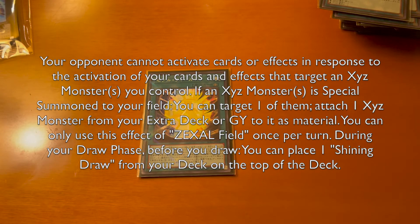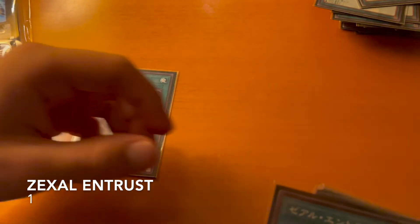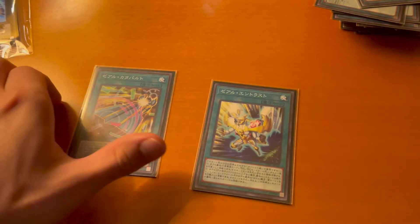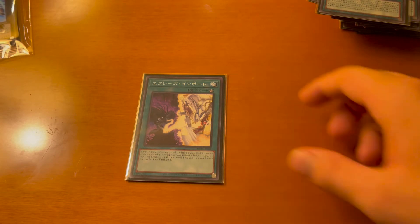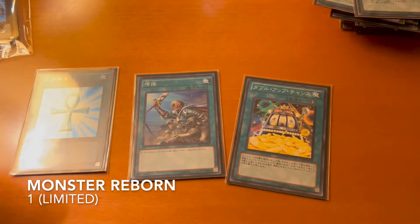Next is Zexal Catapult and Zexal Entrance — Catapult allows a special summon from hand and Entrance does a special summon from the graveyard. Both are searchable. XYZ Export is also searchable — you can target a monster your opponent controls and equip it as material to your XYZ monster. We also run Double Up Chance, Reinforcement of the Army, and Monster Reborn. Double Up is necessary for OTK, ROTA is a generic searcher, and who doesn't love Monster Reborn.